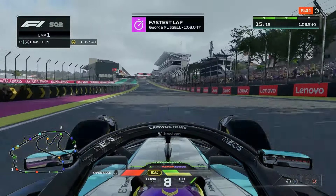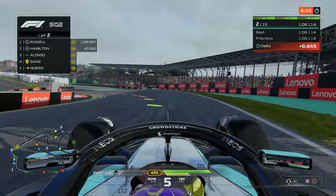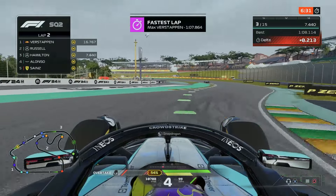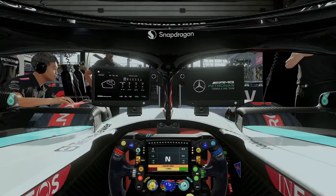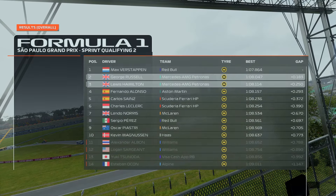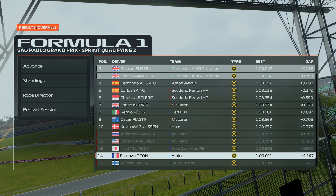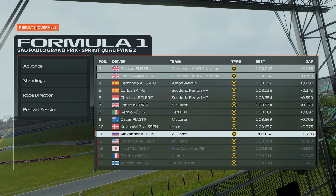Here we come up to the line in SQ2 and it's a 1:08.1 — very similar to what we produced in SQ1. Let's start going slightly quicker, as did George Russell. We should be absolutely fine. It is looking a little bit darker out there, potentially some rain in SQ3. But Max Verstappen is quickest in SQ2, Russell second, and we're in third — looking very fast out there. Going out in SQ2: Valtteri Bottas, Esteban Ocon, Yuki Tsunoda, Logan Sargent and Alex Albon.